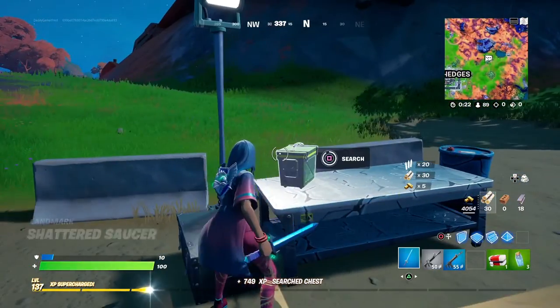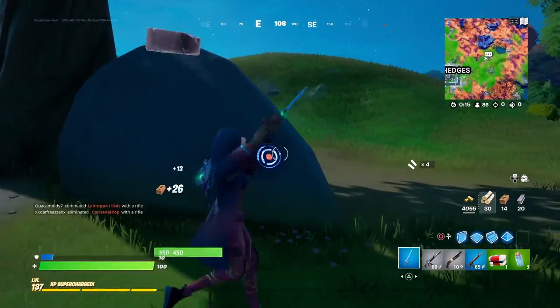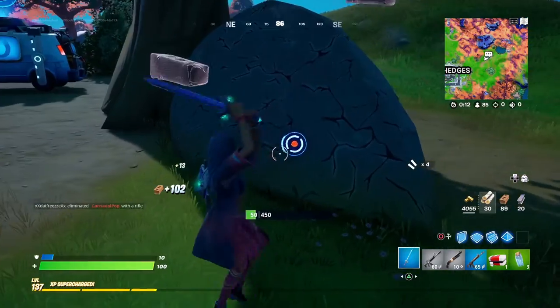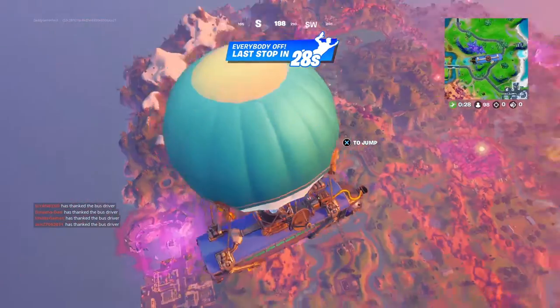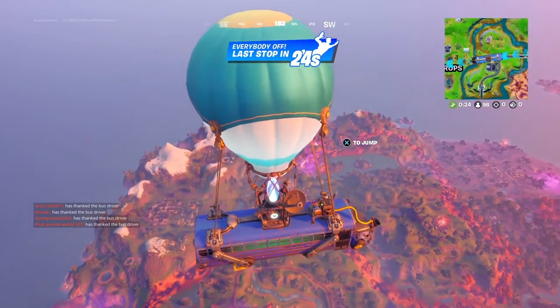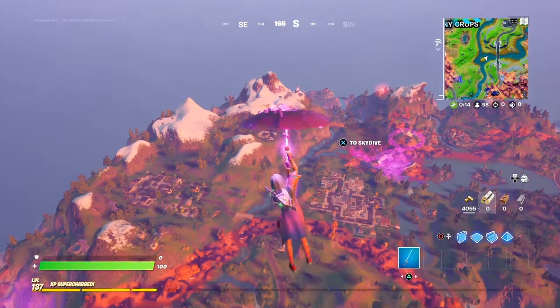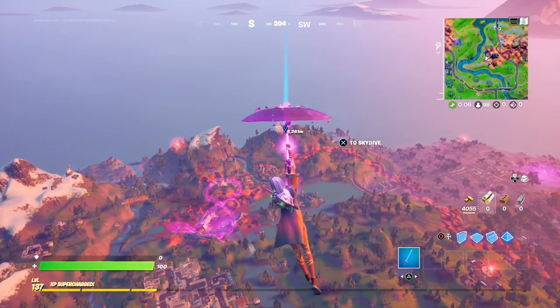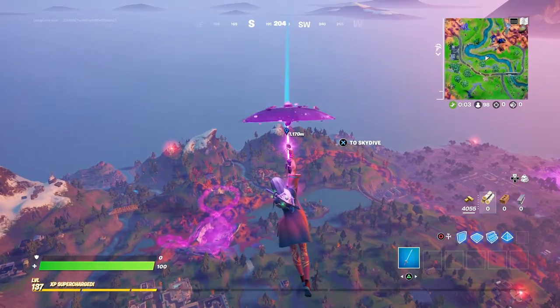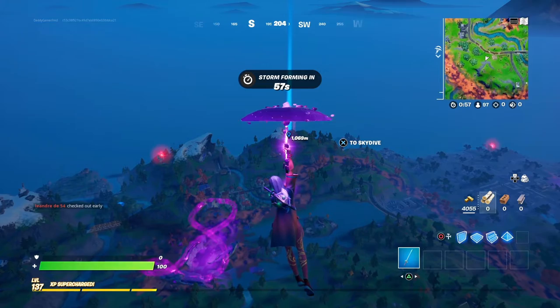Now this patch update wasn't really filled with too many new things, but they did add a grappler and an ice grappler — let me show you a little gameplay of that before we get out of here. If you're looking for the grappler with the ice effect, you want to go to one of the newest NPCs added this season, and that is Fabio Sparkles. He's over here at this cabin lounge. Let's head over to him and buy this brand new item, which is actually pretty cool.